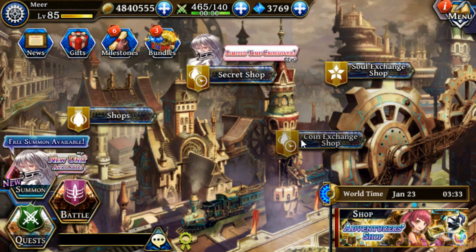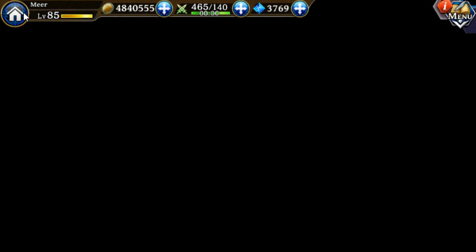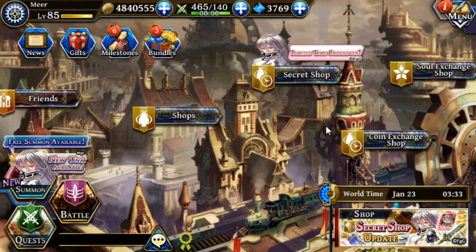The coin exchange shop is where coins earned in the multiplayer section as well as the arena can be used. The multiplayer coins you mainly want to use on either gear shards, or to be the most efficient, you can use them on forbidden apples. As for arena coins, that's really a personal preference — personally, I would use them on unit shards, specifically the arena unique unit.